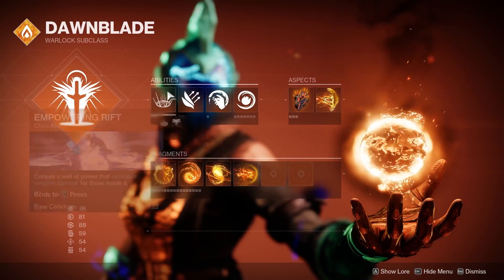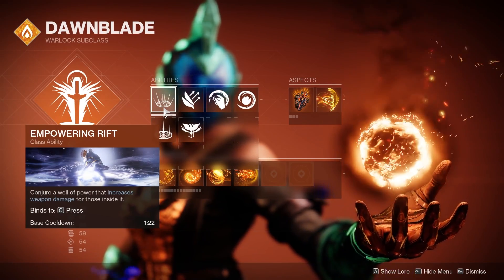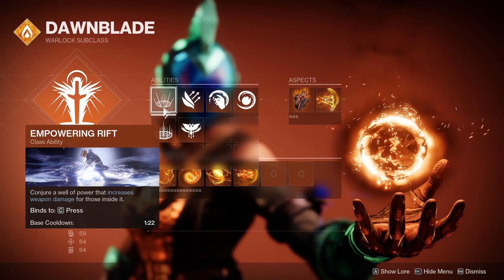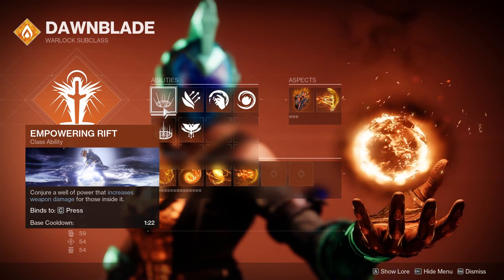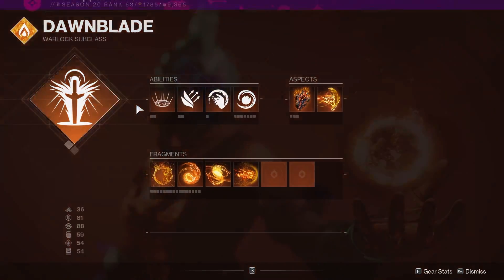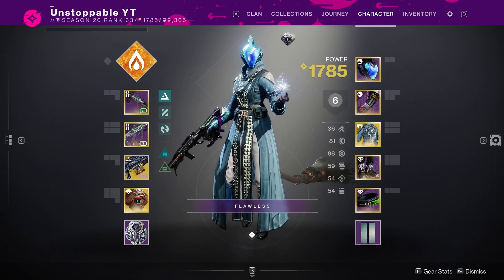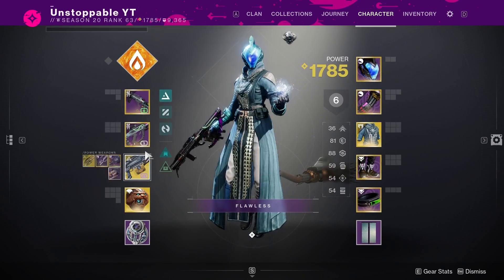Basically all these items synergize with the build. With Empowering Rift, as soon as you pop it, any damage you do in your rift or your well will get your grenade energy back. And if you use your grenades inside your well or rift, you'll be getting your rift back — so it's essentially an infinite grenade well build. It's really good.